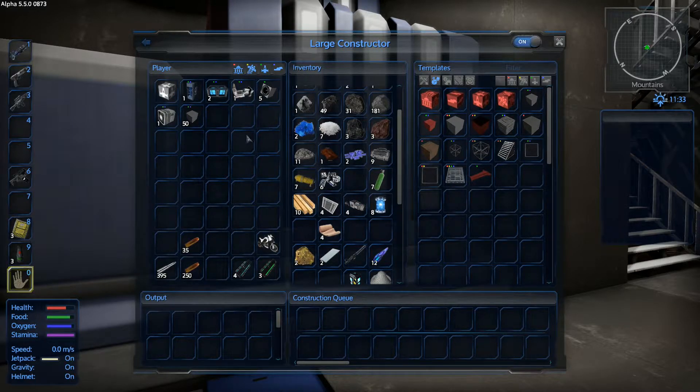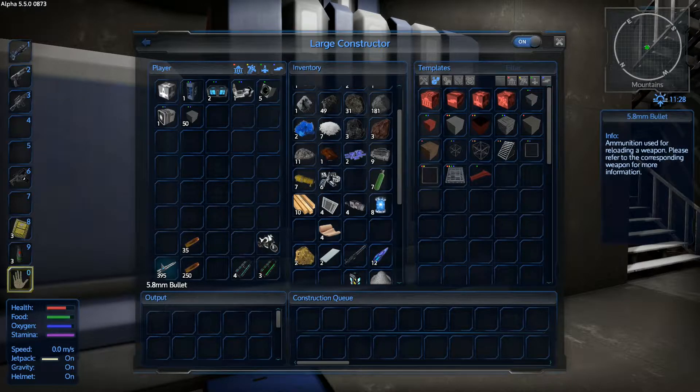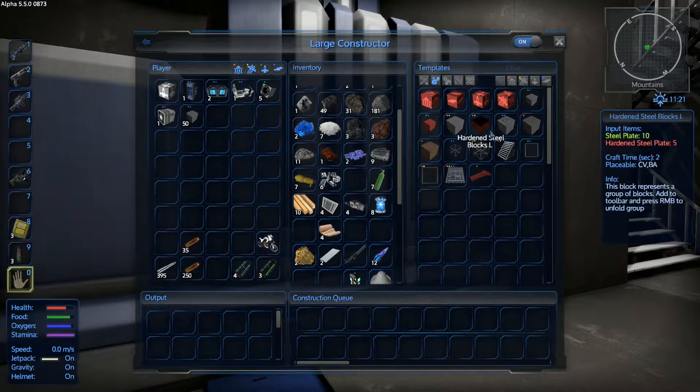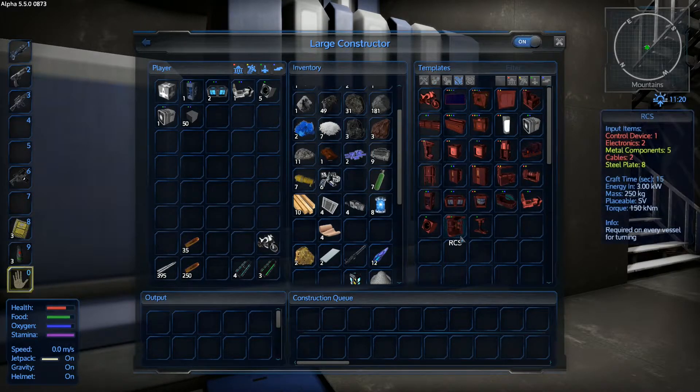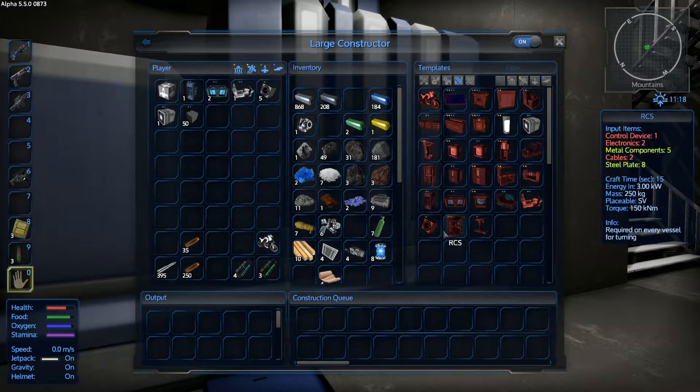What we're going to do today is we are going to be working on a small SV to get us around the planet as quickly as possible. Basically, we need to find magnesium. We're in a pretty bad situation, honestly. We've done under 400 bullets for the rifle, just under 300 for the pistol. So we're not in a good situation here. I've gone ahead and made up 50 blocks, we've got a spotlight, we've got five thrusters. There should be six, but we ran out of parts - we ran out of copper.